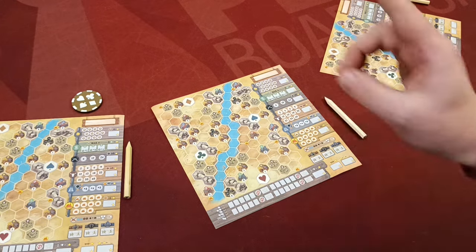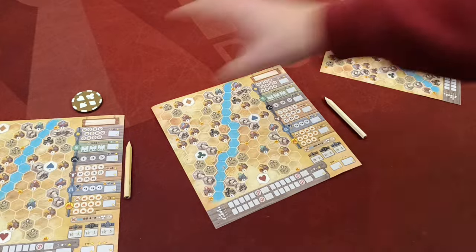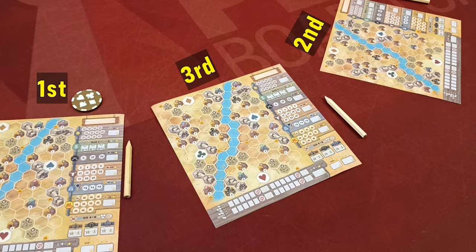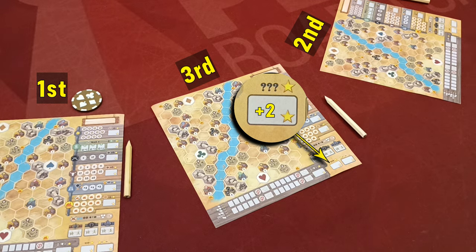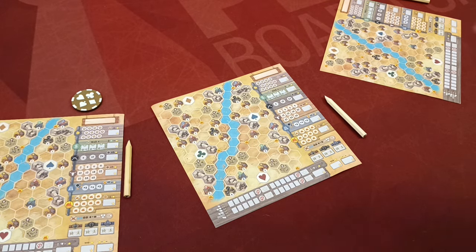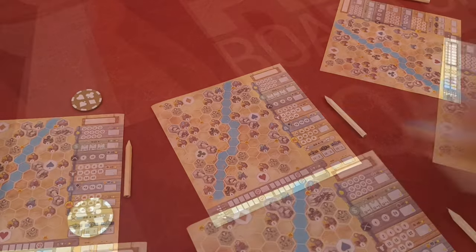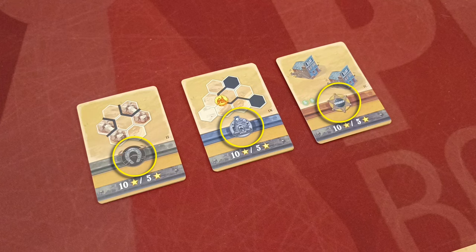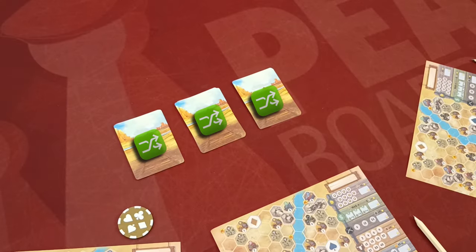Important: in a three-player game only, like in our case here, the third player in the order writes a plus two in the box with the question marks in the bottom right corner of the sheet. These are bonus victory points for that player only. Then take the goal cards and separate them according to their type, shuffle each stack separately, and randomly pick one card from each stack.